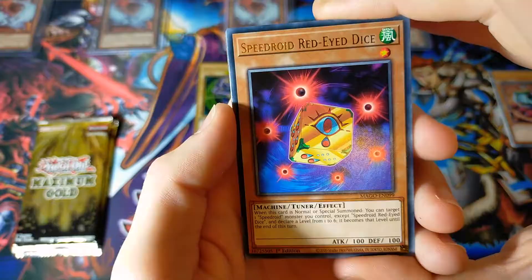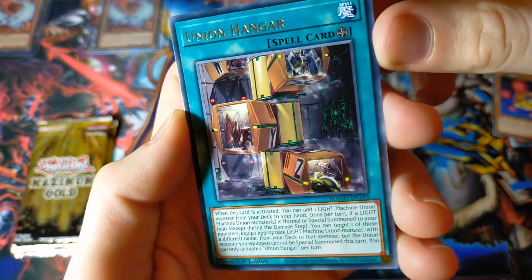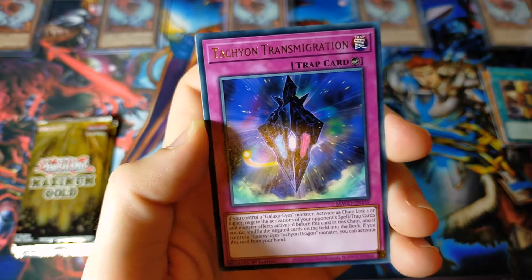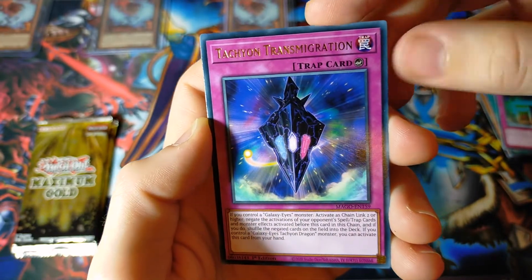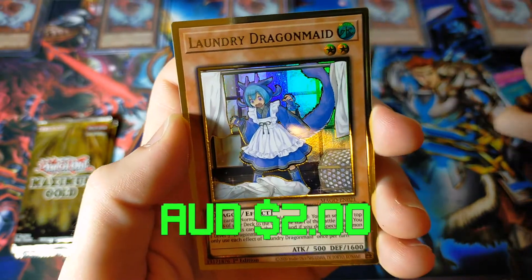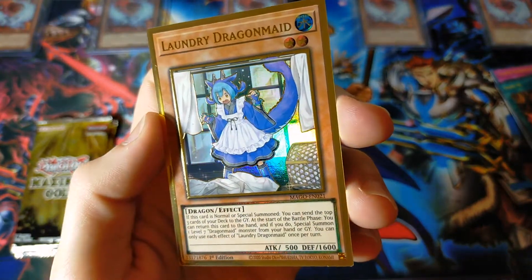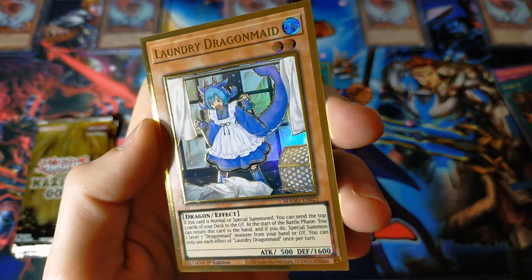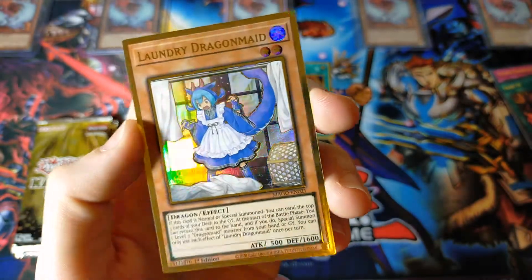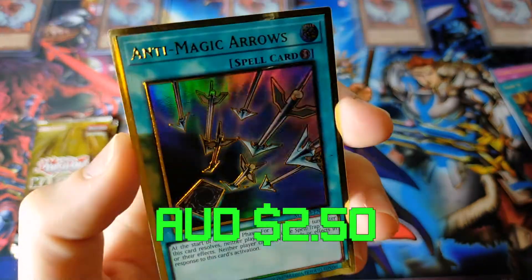Following that up — we have Speedroid Red-Eyed Dice, I wonder if it's a Red-Eyes card technically. Union Hanger, a good reprint. We have Imperial Tombs of Necro Valley — I do like my Necro Valley cards, they've got that Egyptian theme. Tachyon Transmigration. Trade-In, always a good card. And Laundry Dragon Maid — very beautiful. I don't think we got this one last time; we did get the Parlor Dragon Maid. All the Dragon Maids are reprinted — maybe we'll finally get that Kitchen Dragon Maid.